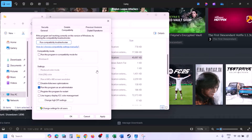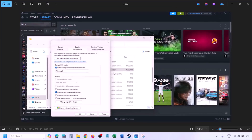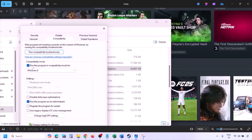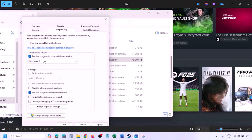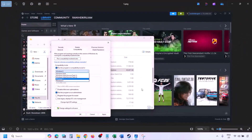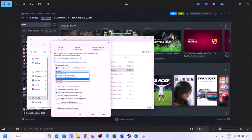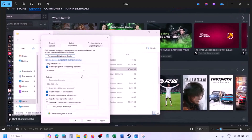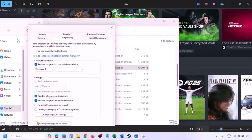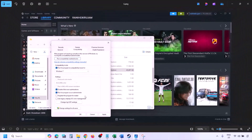Instead of launching from Steam, try launching from the game installation folder. If still not working, put a check on the compatibility mode box and select Windows 8 from the drop-down, hit Apply and OK, then launch and check. If still not working, select Windows 7, hit Apply and OK, launch and check. If still not working, put a check on 'Disable full screen optimization,' hit Apply, OK, launch and check.